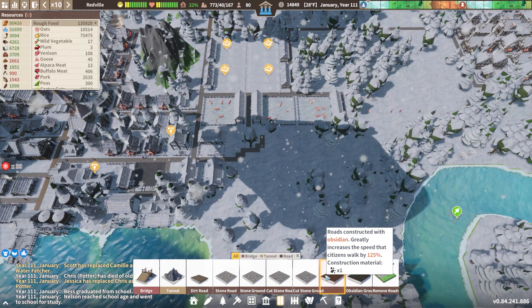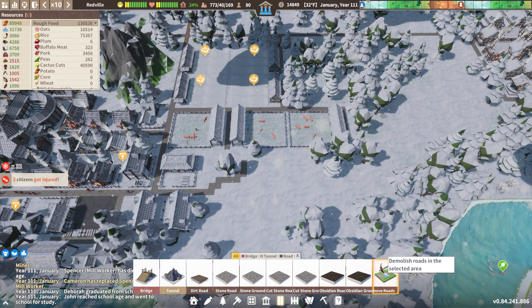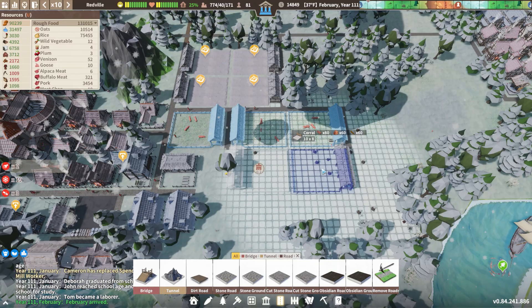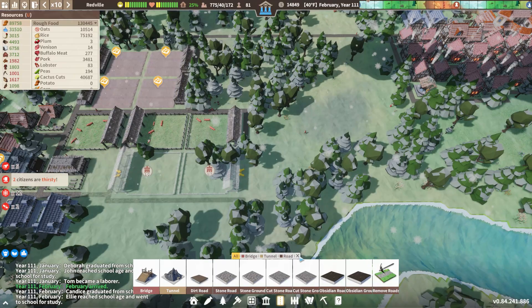Let's start with obsidian roads since I want to go into obsidian roads anyway — might as well get them rolling. Thinking about the spacing: if we could layer another corral here... that's not quite going to work unless I bring the road down, which we totally could do. Let's go ahead and do that — one there and one there, obsidian road, bring this guy down like that. Two cattle corrals going in just a moment.